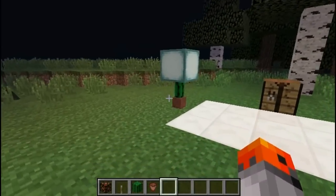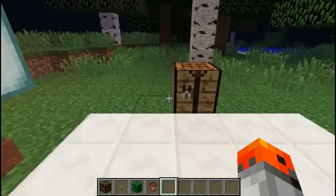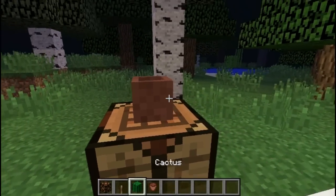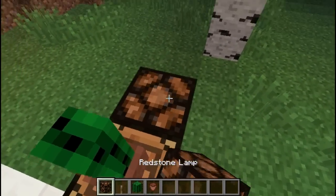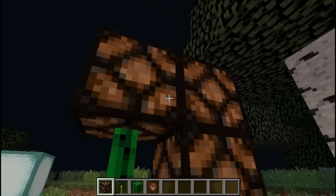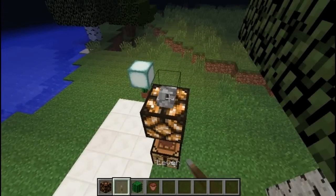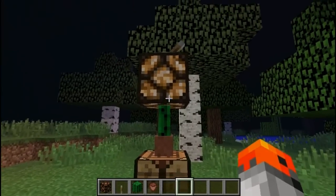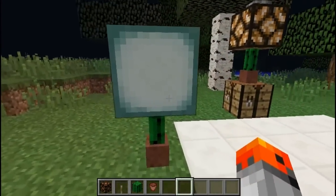And if you're looking for a way to decorate your rooms, you can try to put a lamp on a cactus. So just take a flower pot, a cactus, and place your lamp on top. Of course you need to power it since it's a redstone lamp. And maybe you could do something like this — I think it looks okay.